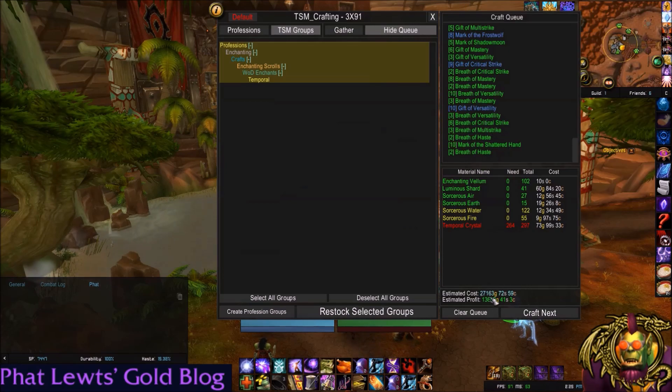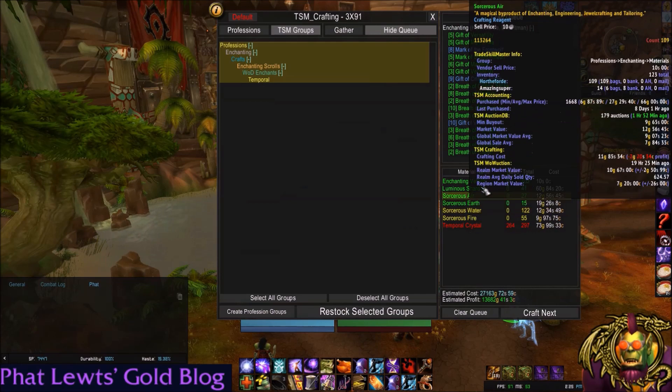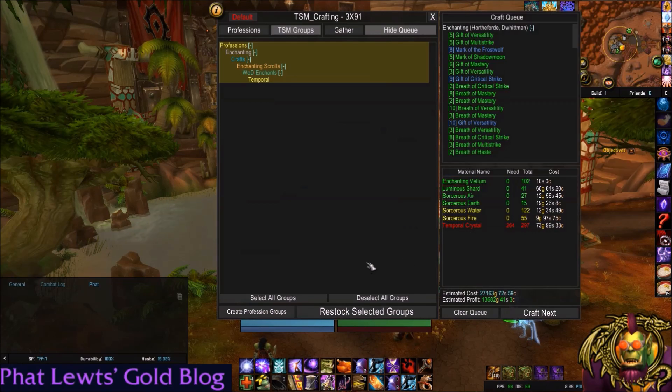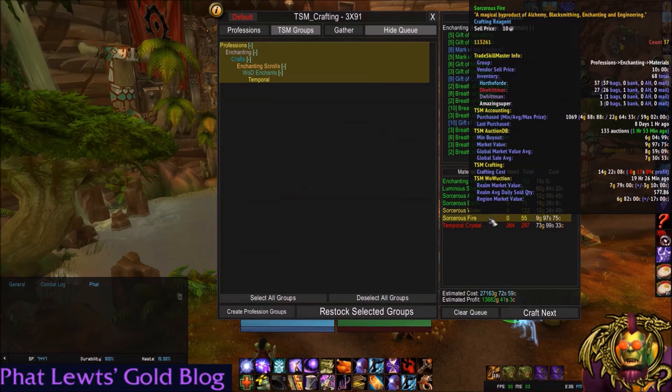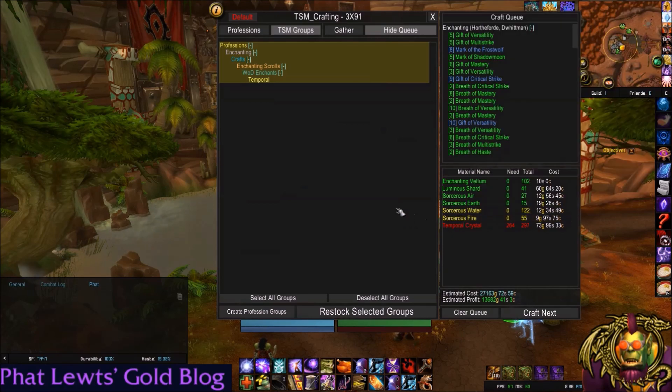It tells you the estimated cost, which is $27,000, and my estimated profit, which is $13,600. The green items are items I already have enough of in my bags or my bank — it counts your bank because you can craft out of your bank now. But items like Temporal Crystal I don't have a lot of. Sorcerous Water and Fire are yellow, meaning I have them on my alts and can go get them. But my Temporal Crystals are red, which means I don't have enough on my alts and will probably have to buy them from the auction house.